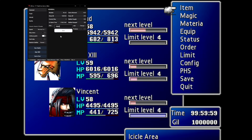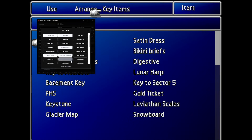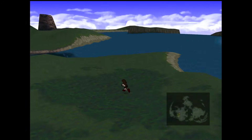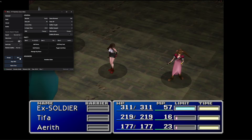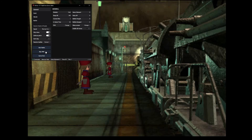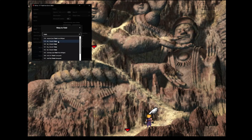You can do things like change your game time, give yourself gil, give yourself equipment, give yourself items, give yourself materia, change your party setup, change your location on the world map, change the speed of the game, change almost anything you want inside of a battle like HP amounts and ailments, instantly win battles, move around field models, skip cutscenes, turn off random battles, increase random battles, and so much more.